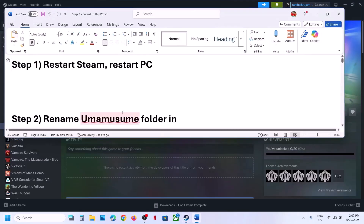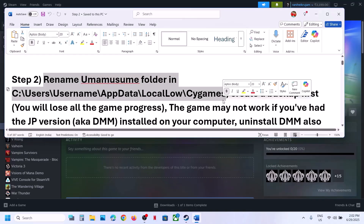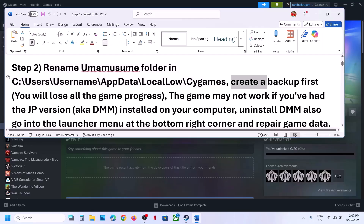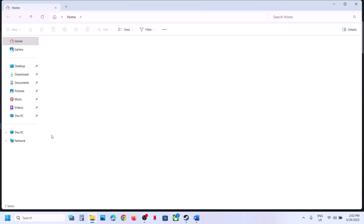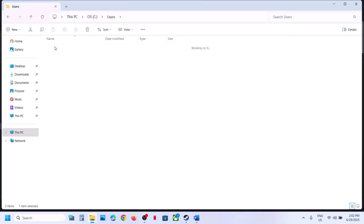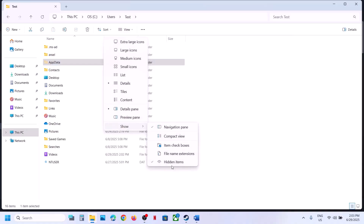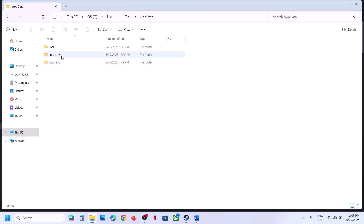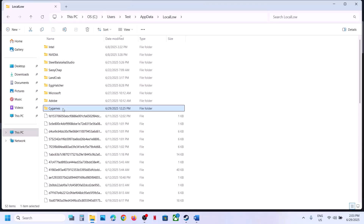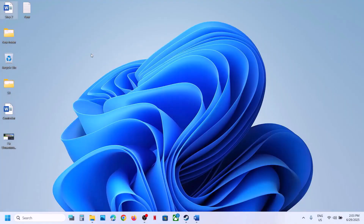The next step is to rename the game folder in this location. First, create a backup because you may lose all game progress and have to start from scratch. Open File Explorer, go to This PC, open the C drive, open the Users folder, open your username folder, open the AppData folder. If you don't see AppData, click on View, select Show, and put a check on Hidden Items. Then open the AppData folder, open the LocalLow folder. Here you can see the Psy Games folder — open it and you'll see the game folder. Copy this folder and paste it to the desktop to create a backup.